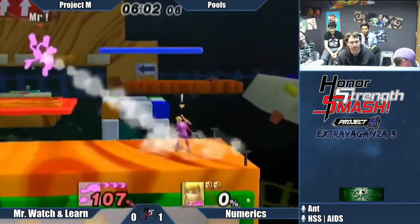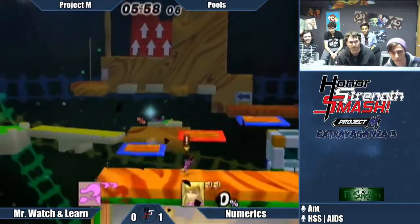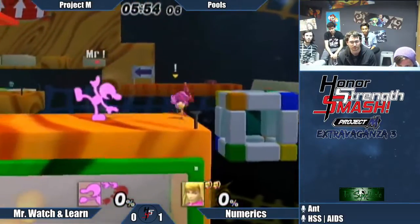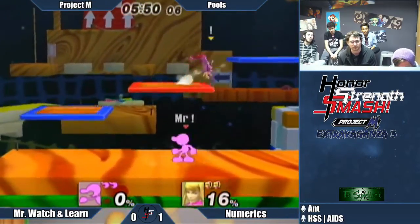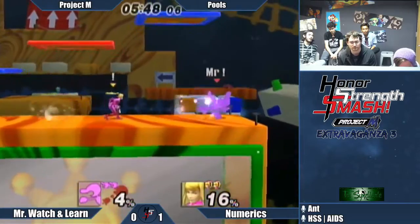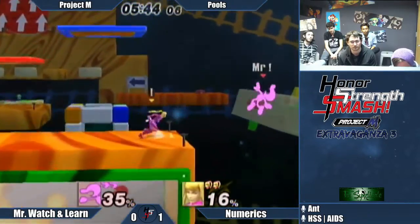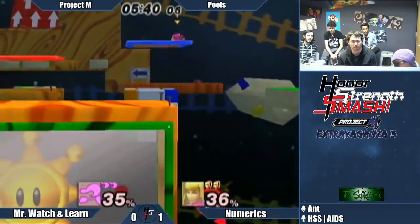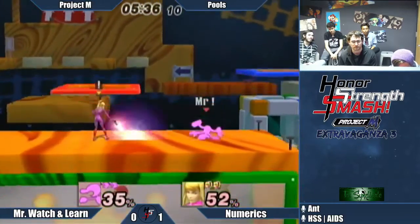So I guess that's how he's going to edgeguard now. It'd probably be a lot safer to just grab the ledge there. Back air — because Watch and Learn didn't sweet spot. When the opponent is so far onstage, you don't go high — that's what they want, you've just got to go for the ledge. A lot of players are kind of scared to sweet spot. Watch and Learn goes super high all the time — you've just got to embrace the sweet spot. It's gonna save you, but you've gotta have faith in it.